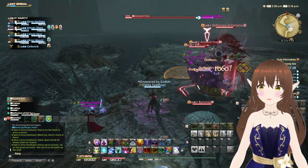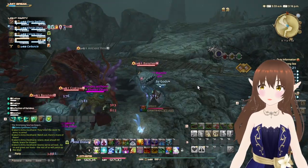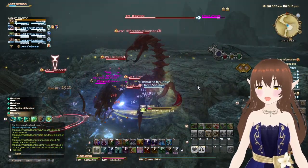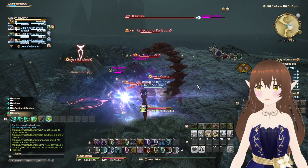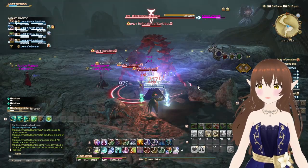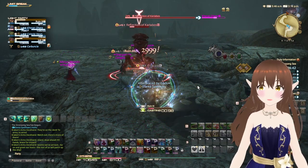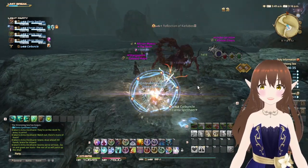We've got a sort of snail thing, a scorpion, and a few more banshees to contend with. I had aggro for a moment but it's fine, no longer aggroed. I'm going to focus mainly on this Reflection of Kalibos - I probably butchered that name, but it's fine - the scorpion is the last thing to get rid of before we get onto the first boss, which is just dead ahead.